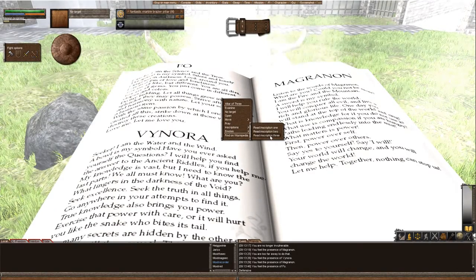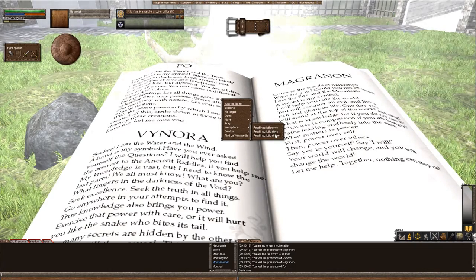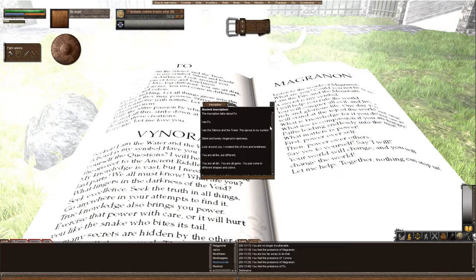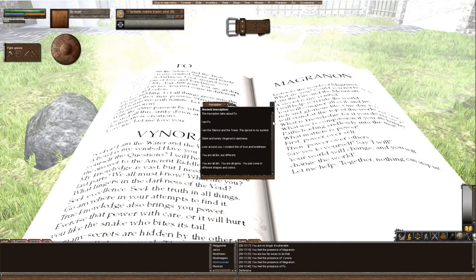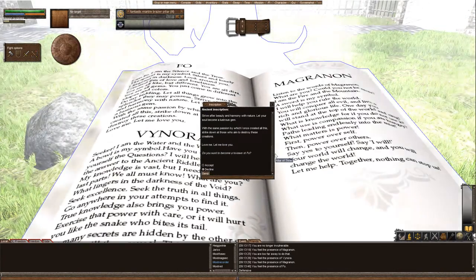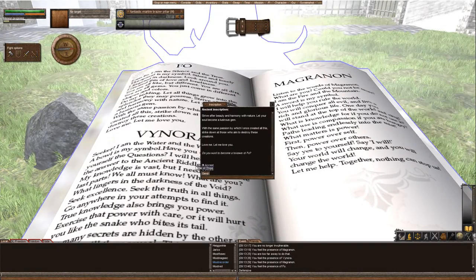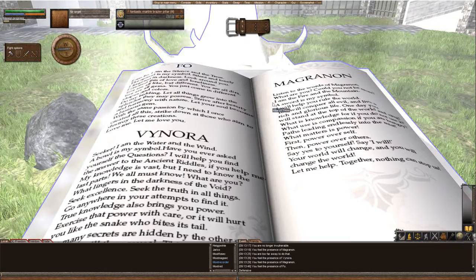So depending on which inscription you choose — one, two, or three — depends on which god you want to choose. Inscription number one is actually about Fo and you can read his sermon. If you want to choose Fo, you come down here and click Accept. Here's the important part: you click Accept and then you click Send.